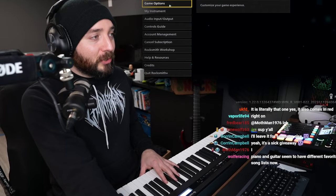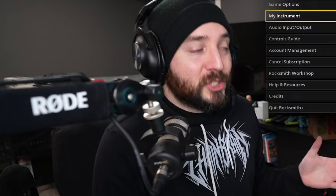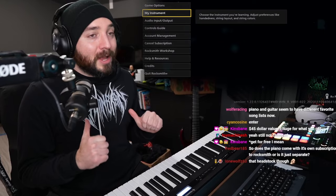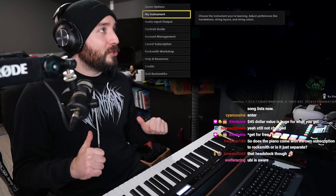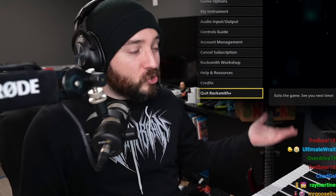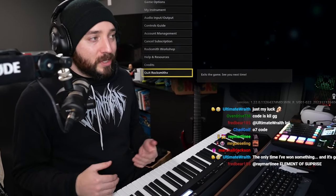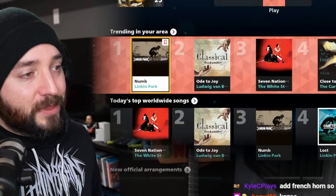I wanted to check if changing your instrument would change your difficulty setting. If anybody from Ubisoft is watching right now, please, we need to get this fixed. You need to have separate difficulty for separate instruments. As somebody who plays Rocksmith Super Giga Expert on guitar, my game should not default to Super Uber Lord when I switch to piano, because I am the exact opposite. Looking to the future, if Rocksmith Plus adds more instruments — drums, contra bassoon, oboe — we just need to have separate difficulties, separate sight reading levels for each of these instruments.